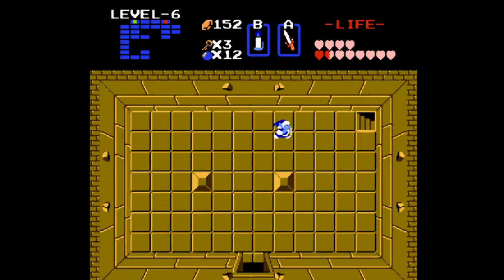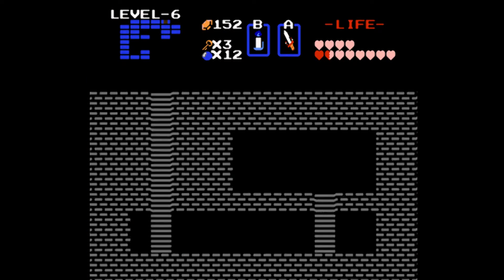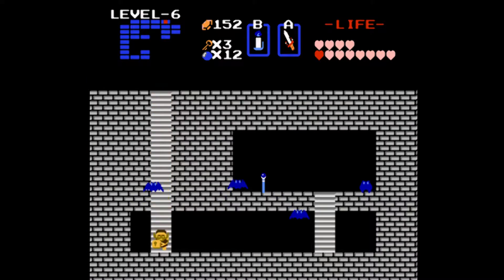If you want a level 6 treasure, then you have to go to the top right corner of the dungeon. There will be a staircase which gives you the magic wand or stuff or whatever.